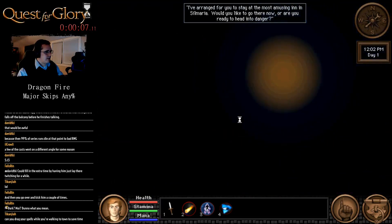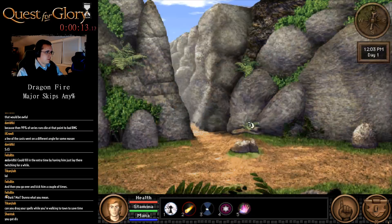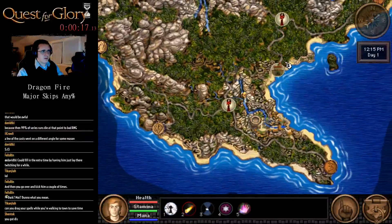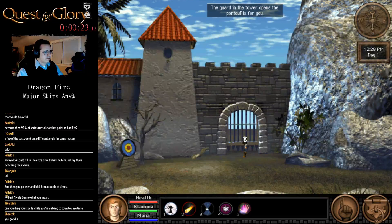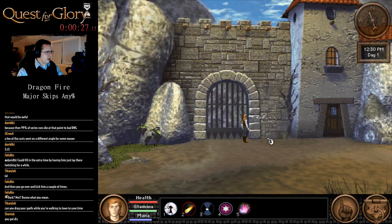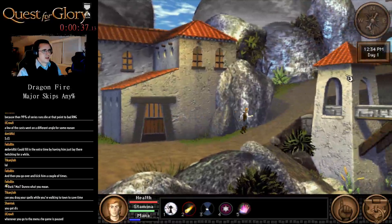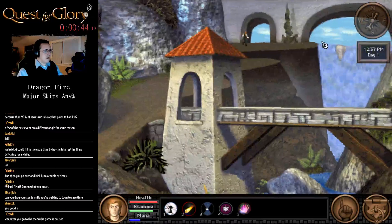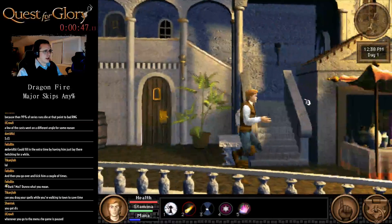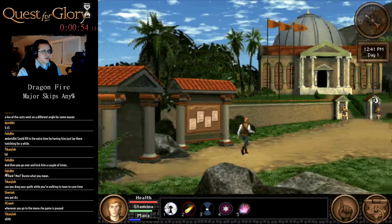I'm going to run away before he can cast anything. Because that way I can actually — I mean, you can't exactly auto travel to town that I know of, but the way I do it now is I actually hold the hotkey to bring up my spell list. Normally by default the game does not have a hotkey for spell lists, which seems like a really glaring oversight.